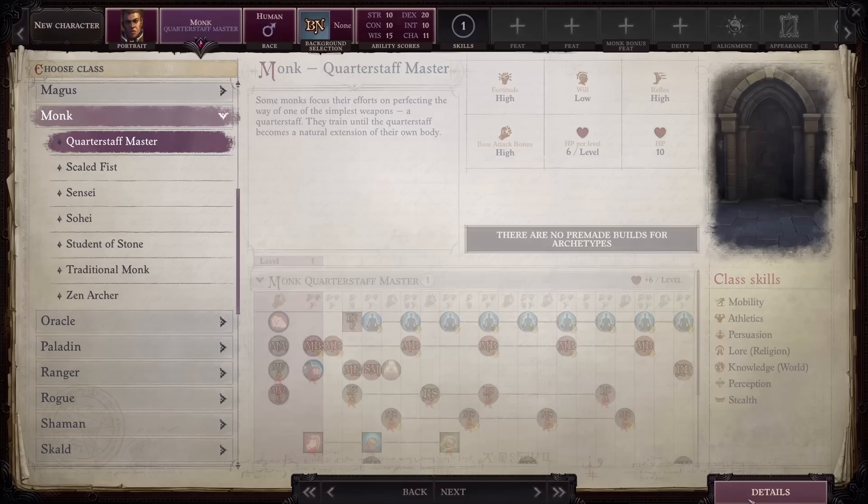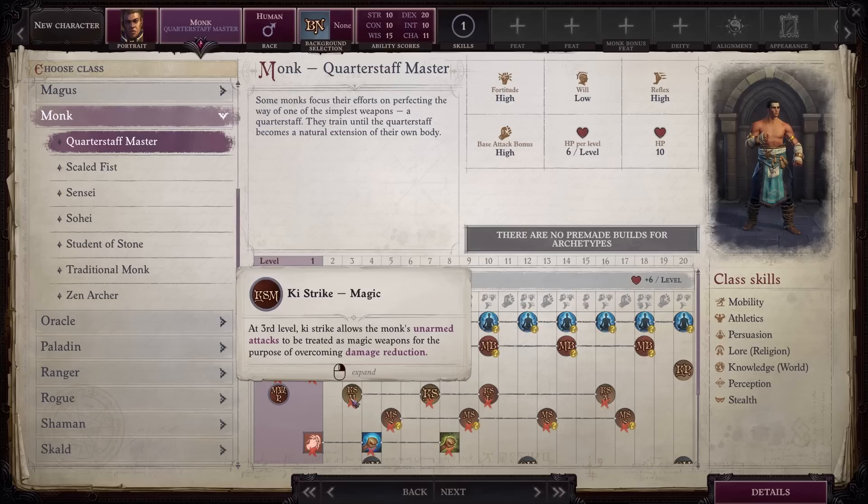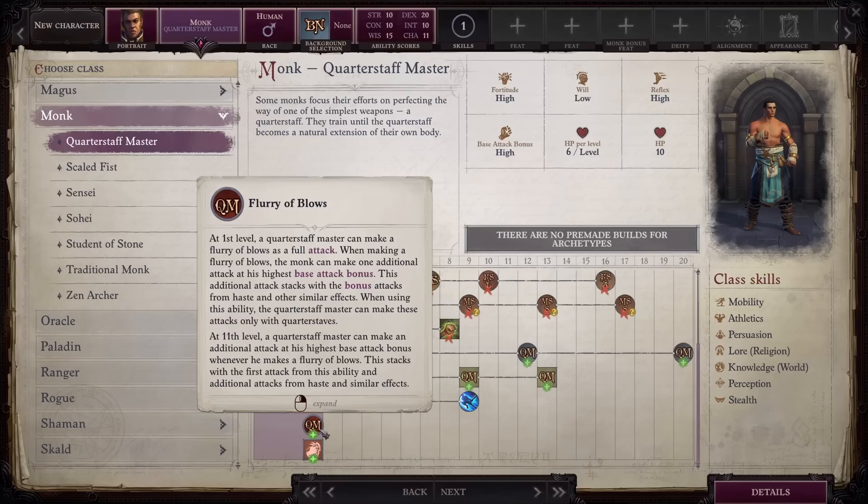The first archetype on the list is Quarterstaff Master. You lose the scaling damage increases to unarmed strikes. In that same vein, you also lose the key strike mechanics, style strikes, and stunning fist along with its upgrades. You are also limited to only using flurry of blows with a Quarterstaff.